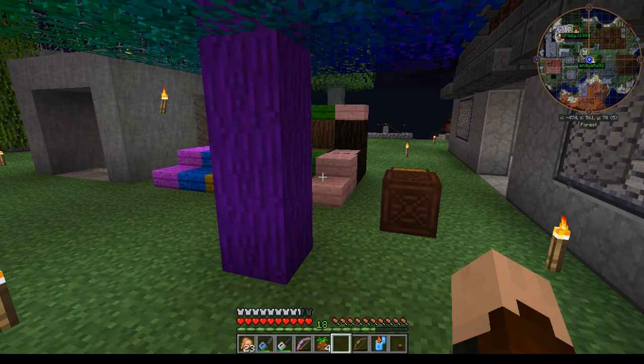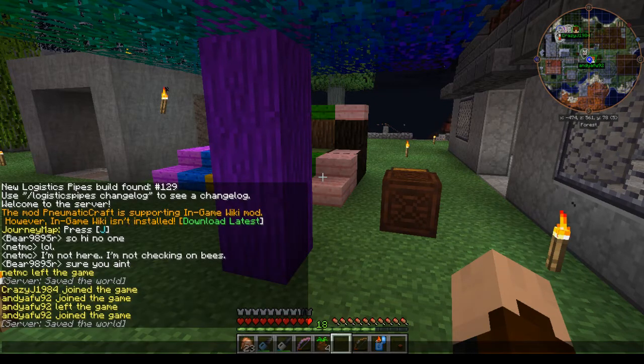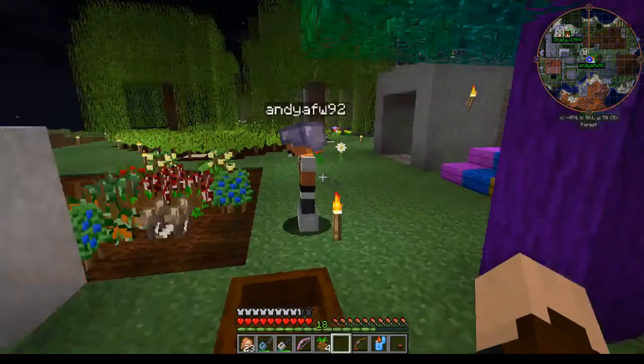There's a special little note here that was seemingly meant just for crazy, which says: 'Ananas crops — some may call it pineapple — added several ananas-related things including a pizza variant. Just remember that you do not have to craft every single food item that exists.' Just as I do exactly.